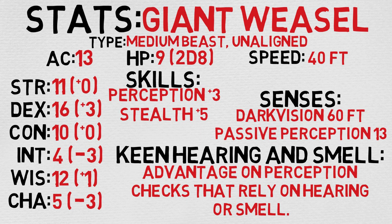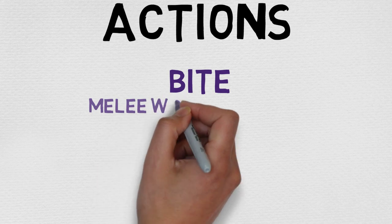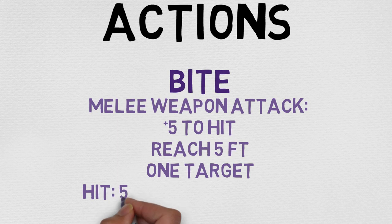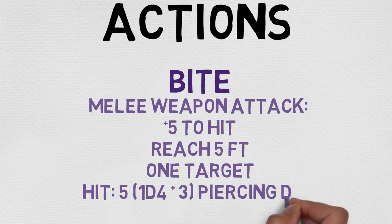Now let's take a quick look at their actions. The Giant Weasel only has access to one action, and that is a bite attack. It is a melee weapon attack with a +5 to hit, a reach of 5 feet, targeting one target, and deals 5 piercing damage calculated by rolling 1d4 and adding a modifier of +3. I really like the Giant Weasel — I would like to see them with a climb speed or maybe even a burrow speed, but it is the way it is.